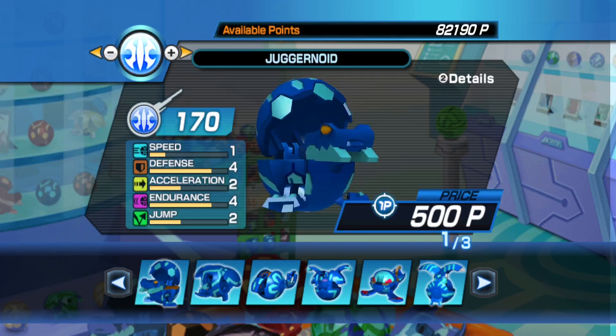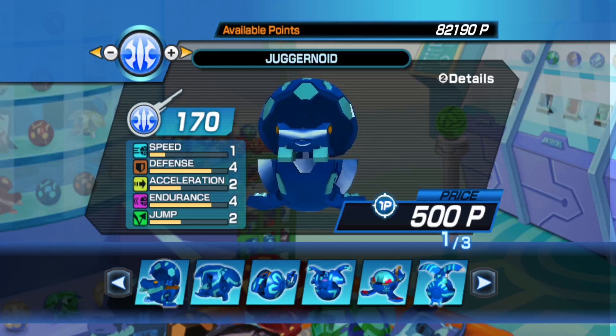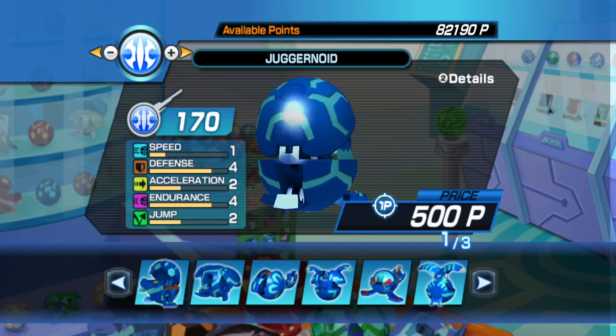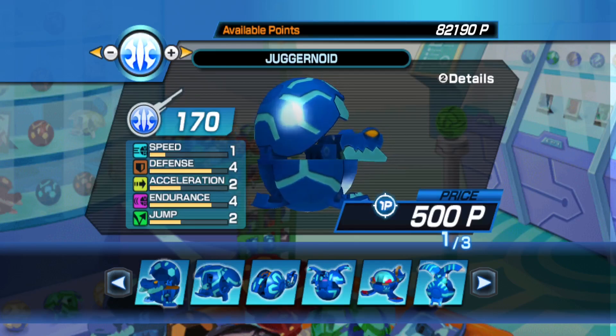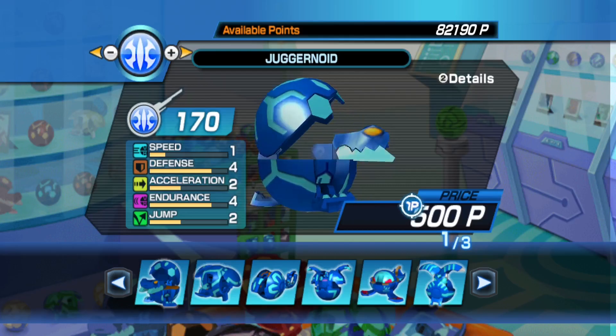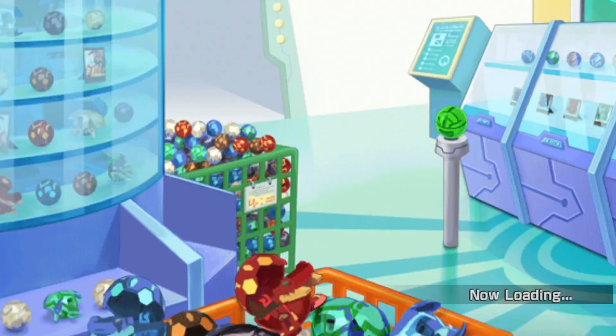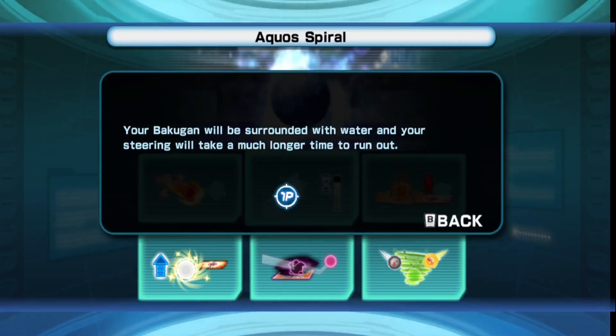Because they're doing an Aquos playthrough. Well, Aquos is an amazing attribute especially if you're playing a defensive style or G power style. If we look at every Bakugan that is level five on the Aquos attribute they get a certain special shot - Aqual Spiral - which makes it so your endurance stat is doubled. Your Bakugan will be surrounded with water and your steering will take much longer to run out, basically putting you at endurance five.